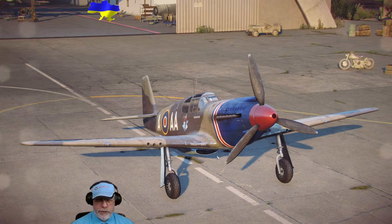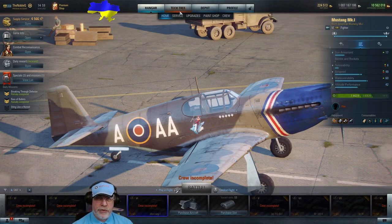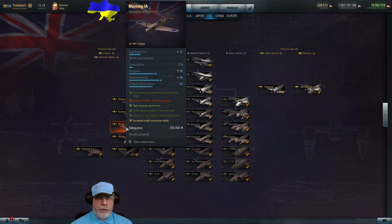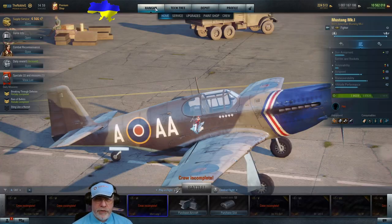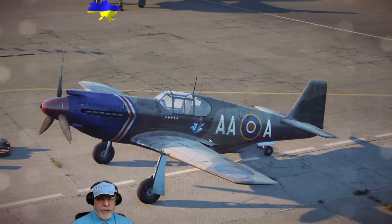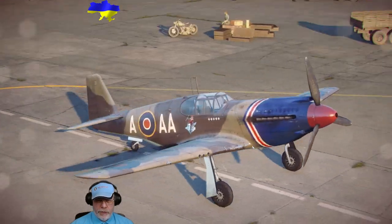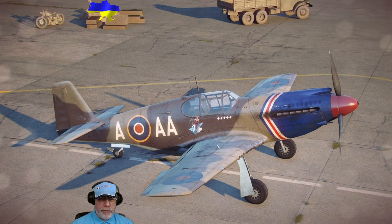It's important not to confuse this aircraft with the very similar Mustang One-A available in the tech tree for gold. The big difference is that the Mustang One-A is fitted with British 20mm Hispano cannons, whereas the Mustang One is fitted with 50 cal machine guns - American 50 cals - which benefited from the recent buff to those guns. That has improved this aircraft and made it much more viable than it was before.